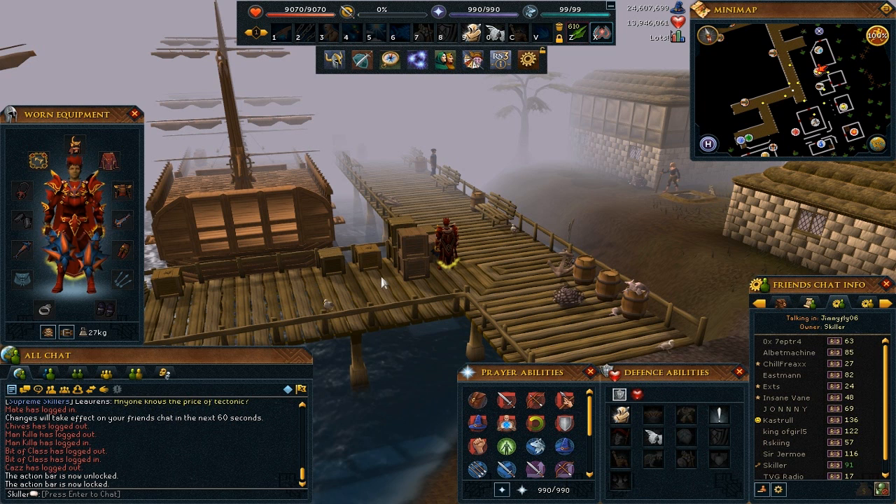Your buffs and debuffs will appear wherever you have got your buffs and debuffs icon on your 3D interface set editor — that is where yours will appear and they will appear as little squares. You can't hover over them just yet but hopefully that will be added.